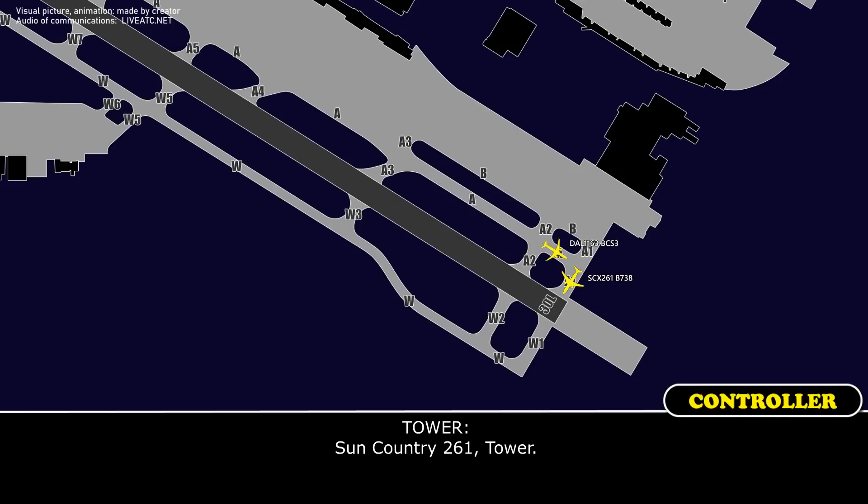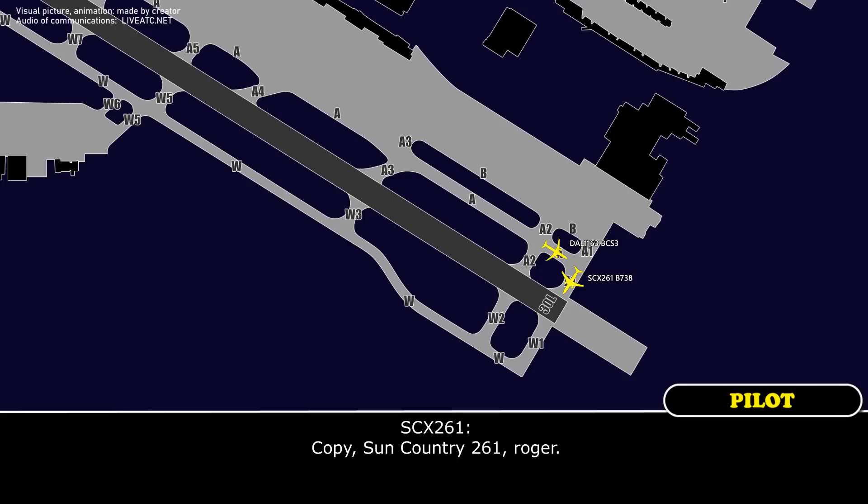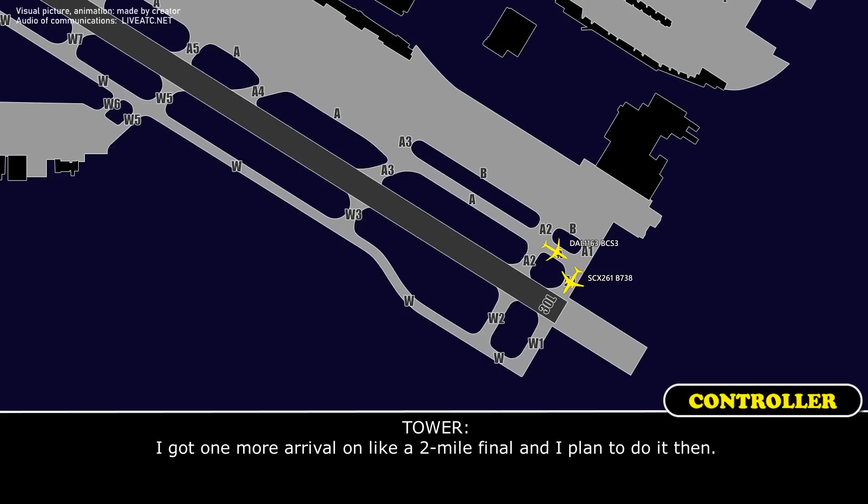Sun Country 261, tower. I'm going to your 261. The issue is you've got a later flow time. I'll have to bring you down the runway and put you back in line. We can't use the other side Whiskey because of the ILS critical. I just plan to taxi you down the runway until at least Alpha 3. Copy 261, last one. I've got one more arrival on about a two-mile final and I'll plan to do it then. Copy.